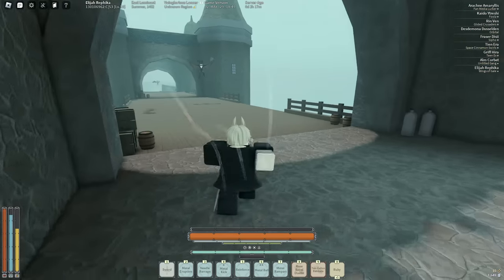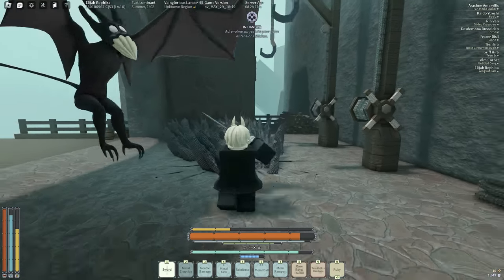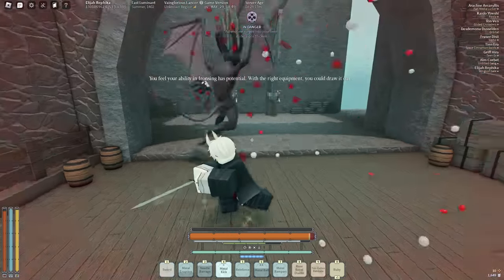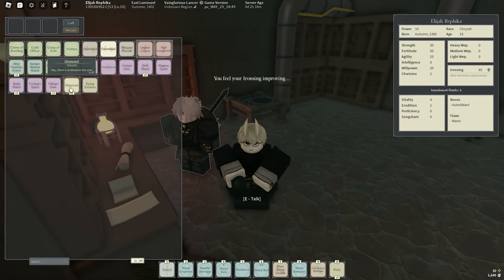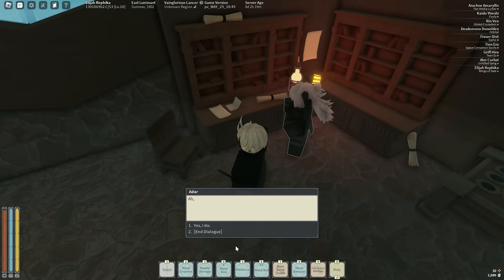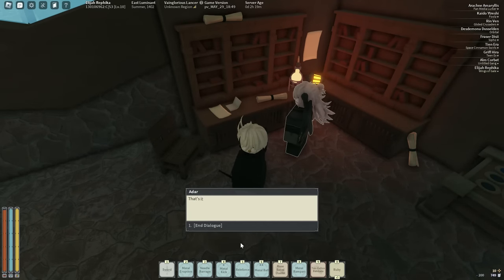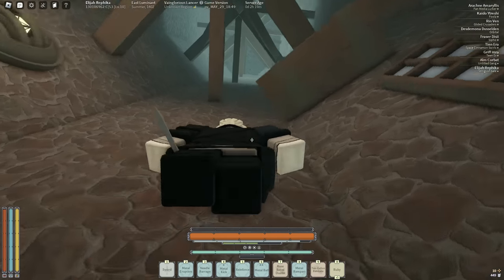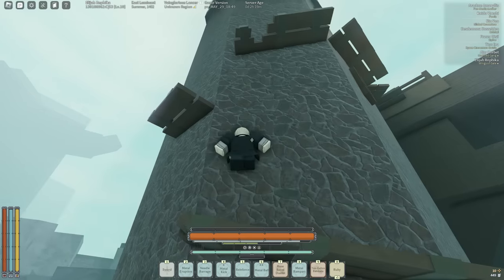I'm here to upgrade me Ironzing. Metal eruption, metal ball, metal kick — that one seems pretty good because it's just a big hitbox. And why not, I might as well upgrade Needle Barrage. I have the notes for it. I said I was gonna only upgrade a few mantras, but I just ended up upgrading all of them anyways.